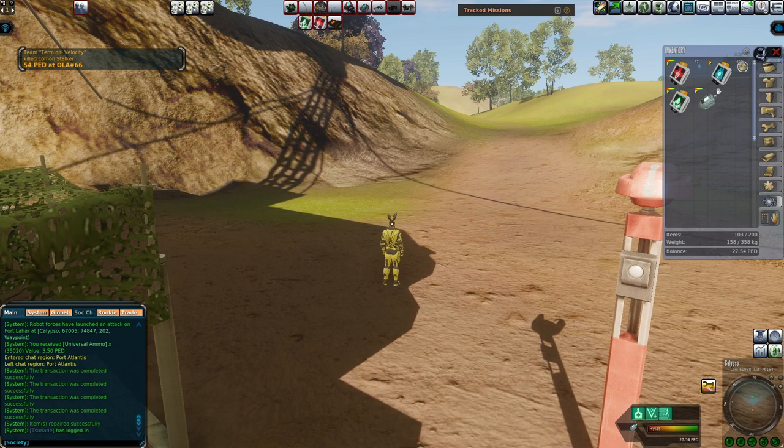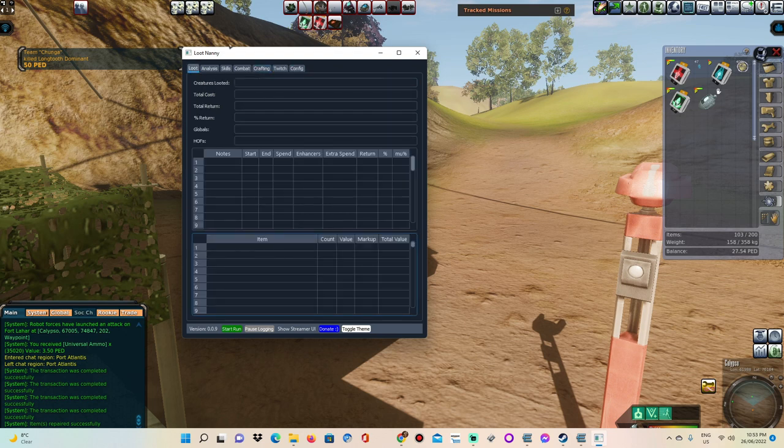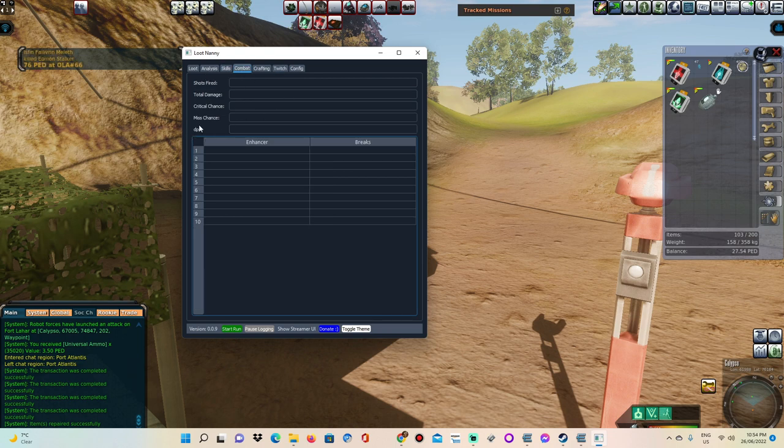One of you guys asked me how exactly do you set this up. You've got your loot stuff, which gives you all the information on your hunt. You've got your analysis, which is a bit more in-depth — kill to return, run TT return, things like that. You have all the skills that you're going to be gaining. You've got the combat info: how many shots fired, your total damage, your overall DPP for a run.